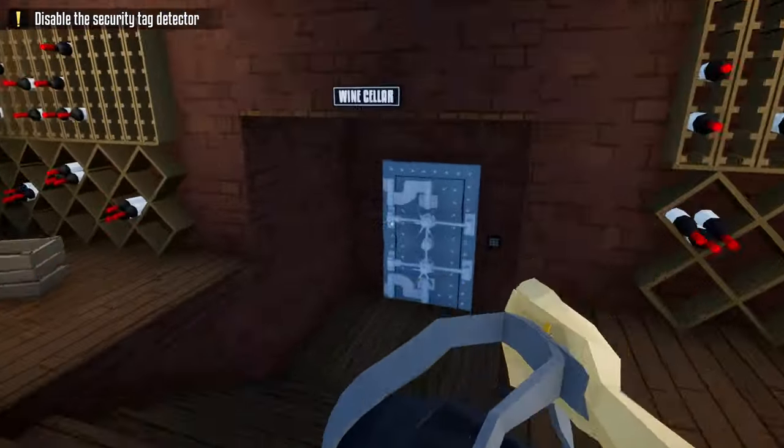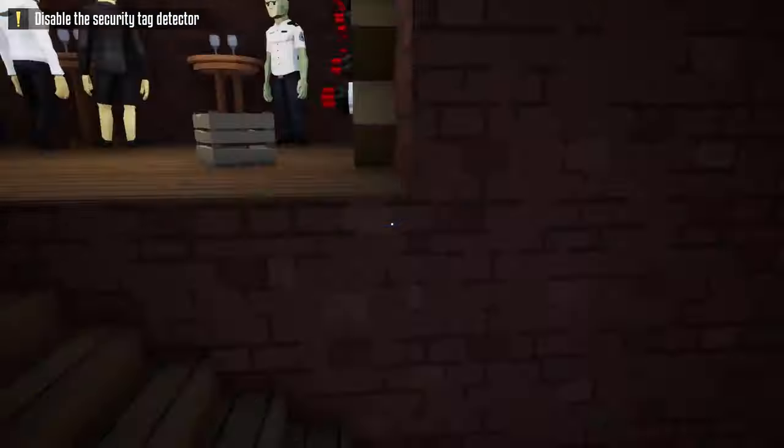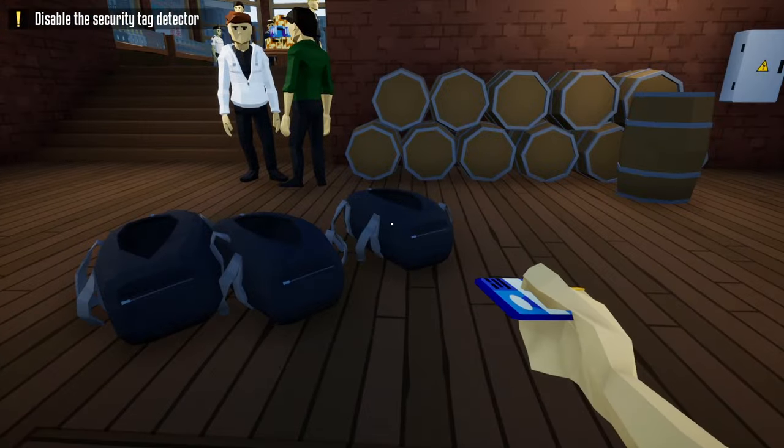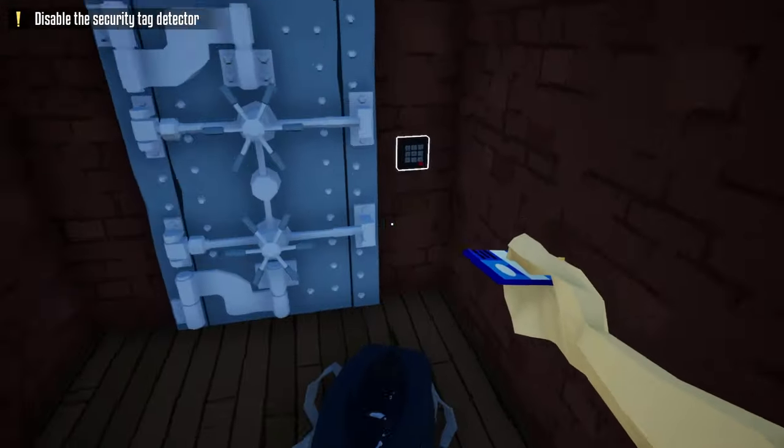Go through the front door of the liquor store and set our bag right in front of the wine cellar. Now before we go into the wine cellar, we're going to get ourselves ready, go back to the truck, and grab all the bags. Now that we have all our bags, we're ready for the tricky part.